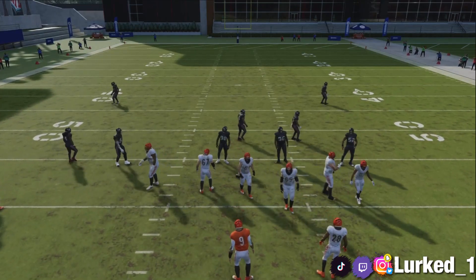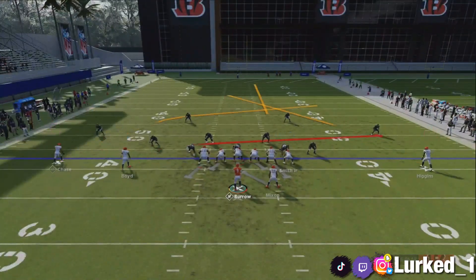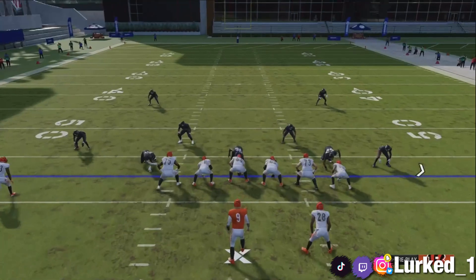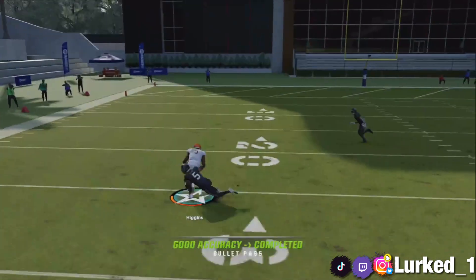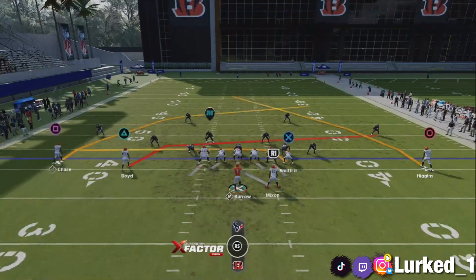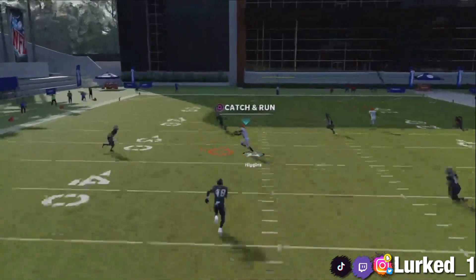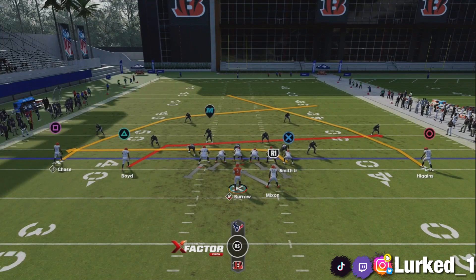Now showing y'all how to beat Cover 4 Drop using the same play. With this play you want to put X on a streak, square on a combat route, and I like to put triangle on a slant — because in Cover 4 Drop you have a little bit more time. You want to motion this guy and let him run a few steps, then he will get open right about there. If you have a fast receiver, you can take this for a touchdown. It's basically the same setup as the Cover 3, but with the slant on triangle to occupy the safety or the user in the middle.